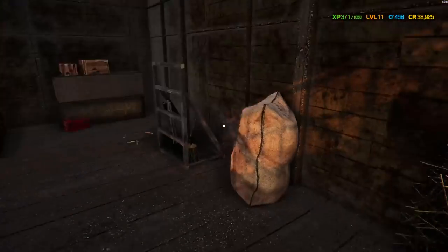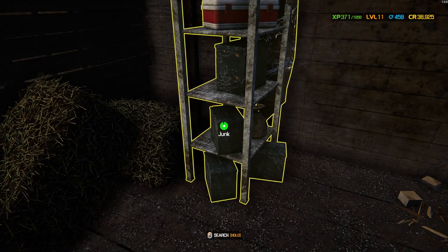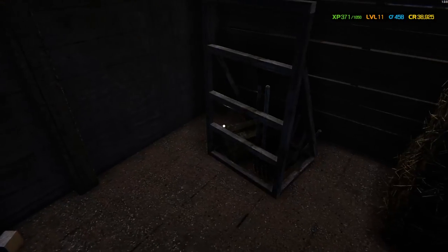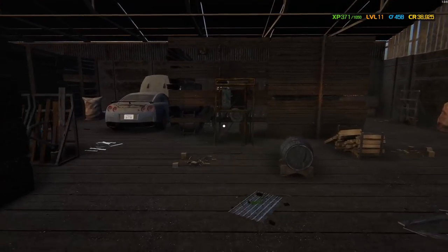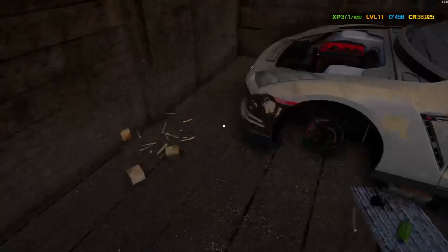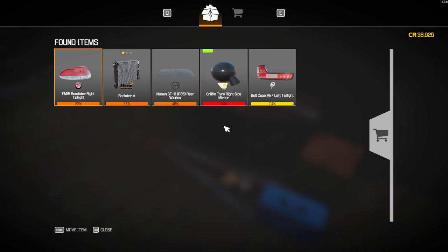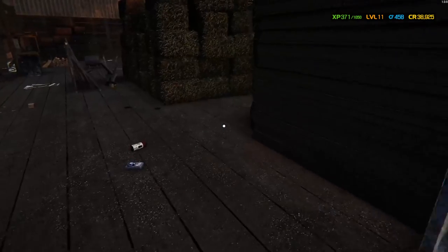I should check the junk piles, because if this is anything like 2018 you can actually find cases and crates in these junk piles. I'll check them just in case. I could probably repair some of this stuff and sell it for a good amount of money. I probably should have waited until I hit that 100k mark before coming here, honestly. But I do have a couple more barn finds, so it should be fine. I don't think there's going to be any shortage of barn finds in the future.